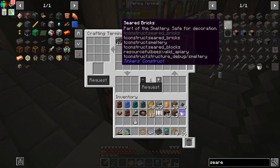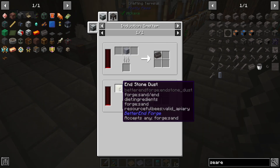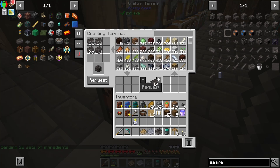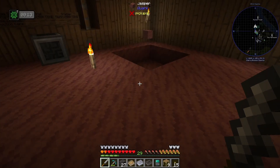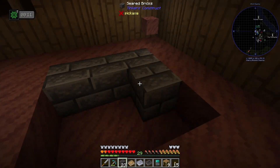We're going to make ourselves a handful of seared bricks, which you make in the induction smelter with gravel, clay ball, and any kind of sand. I only want 27 to start off with. This is a temporary location — I have taken out some of the floor here where we can set up our smeltery, and we're going to make the internal three by three. These are going to be our walls and everything.